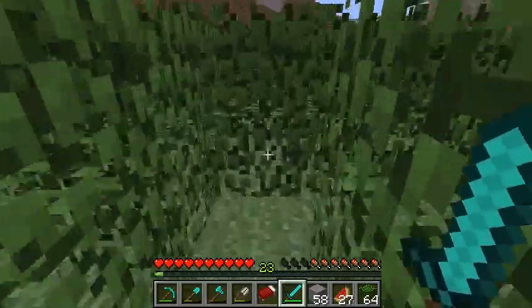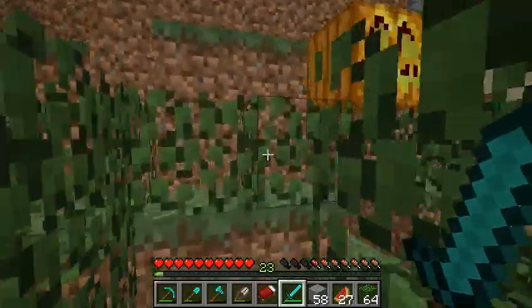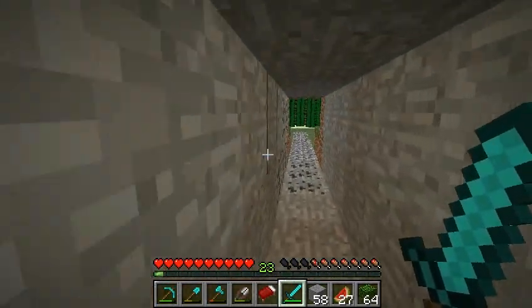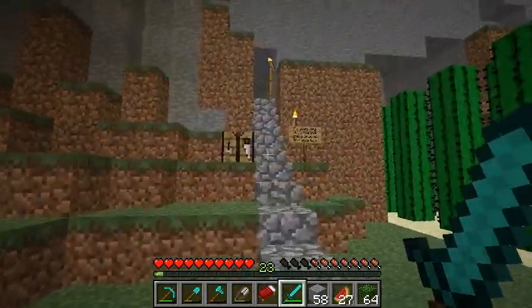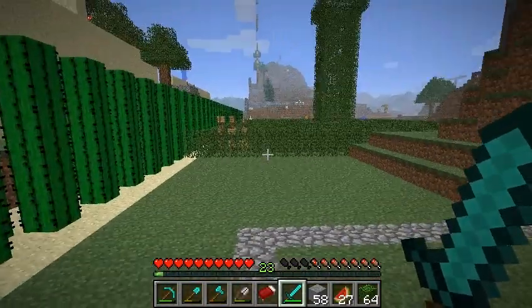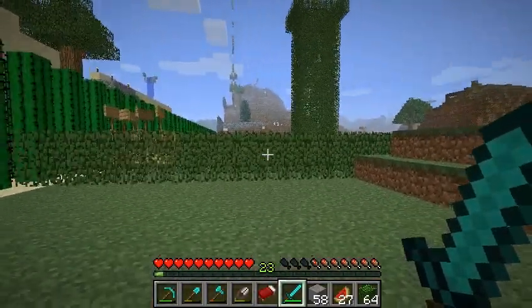So here we are near the end of the maze, and the end of the maze — not that exciting, it gets you to this place. Working through the whole maze then gets you through the shortcut, which leads through the mountain versus going around it. So it was a big savings to go through that maze. Just thought I'd show that little construction off.